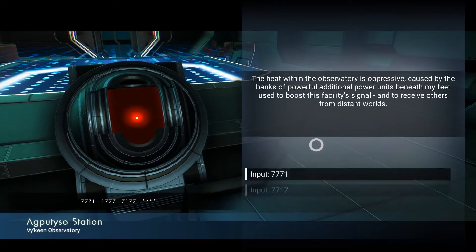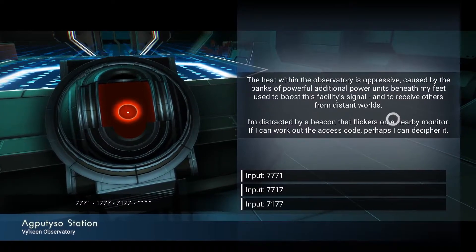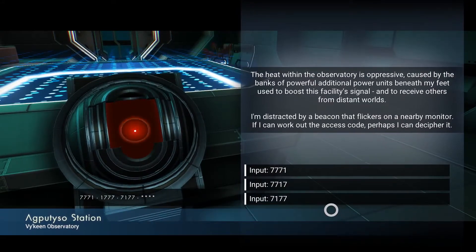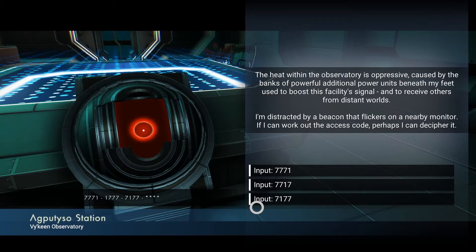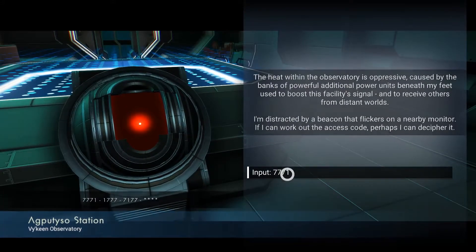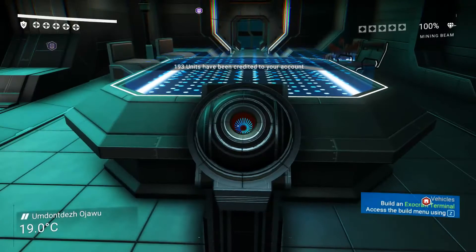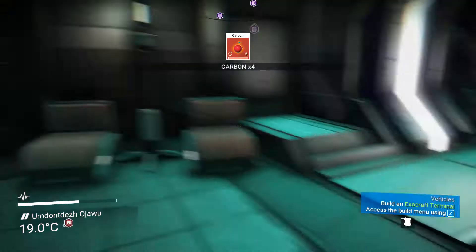The heat within the observatory is oppressive, caused by banks of powerful additional power units beneath — used to boost the facility signals and receive others from distant worlds. This is going the opposite way, so it should be triple seven one. Typing the code into the beacon, it continues to flash, revealing nothing.